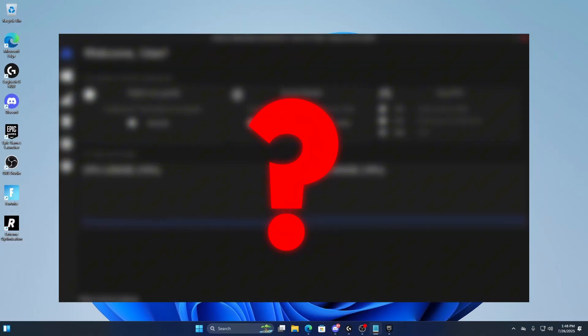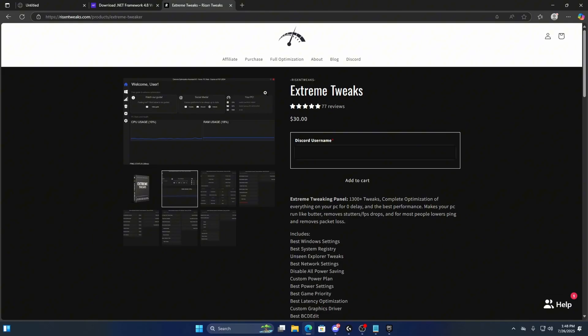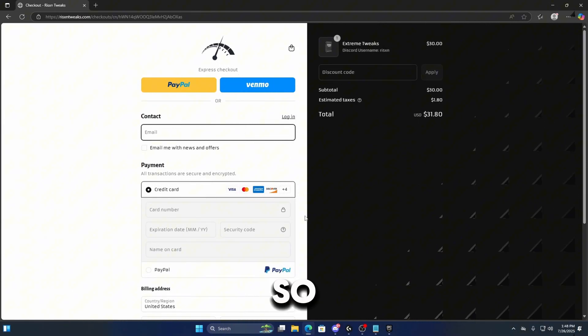Today I'm going to be testing the best paid tweaking tool on the market — the Extreme Tweaking Panel, available from Risen Tweaks. It has over 1300 tweaks which will give me a complete optimization of everything on my PC. So real quickly I'm about to go buy this and then I'll come back.